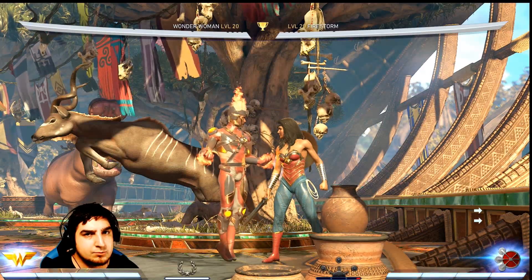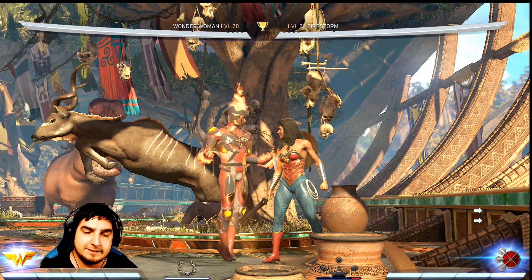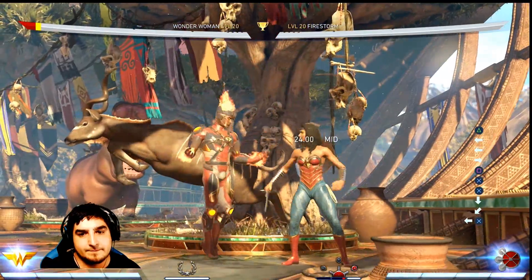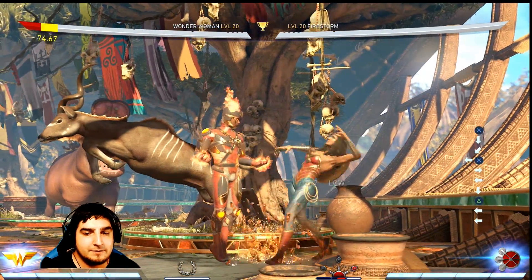This also works well on hit when you're using it into resets or anything like that. For example, Firestorm's Molten Trap has 17 hit advantage, which allows him to jail into a string that the opponent has to block — they have to take all that chip because of the hit advantage, jailing into the forward one move.